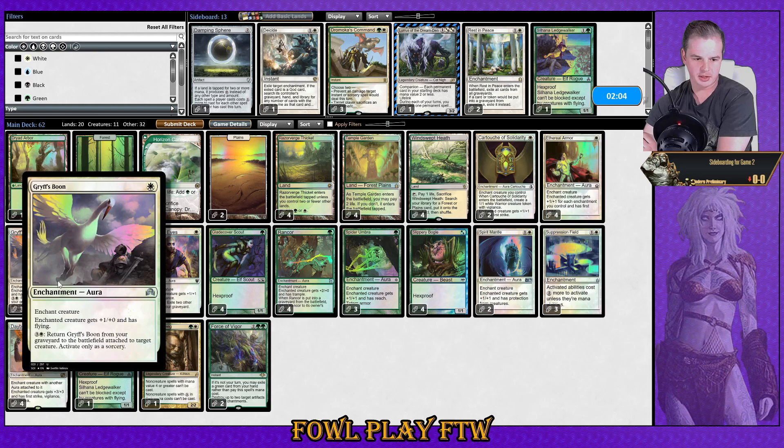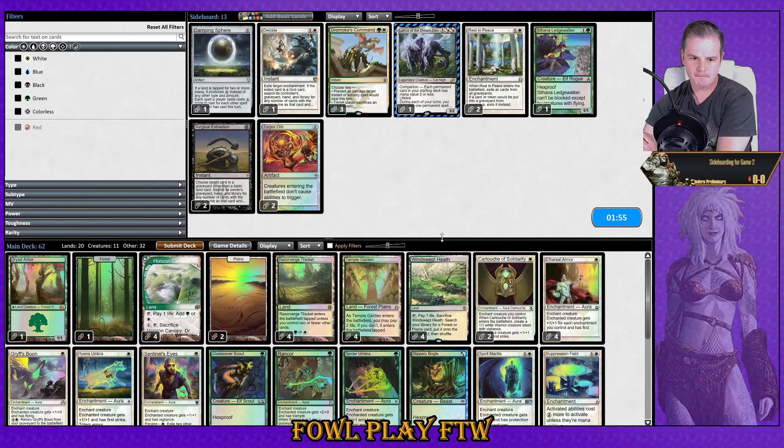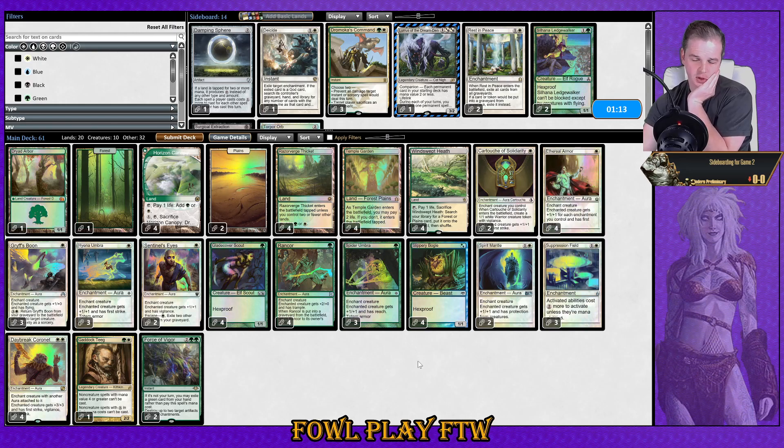Gristlebrand is good because you can get it out through a Chalice of the Void. I don't think Damping Sphere is great here — my opponent assembled Tron nicely and it was his topdeck that mattered, not his creature. Cartouche of Solidarity is probably our weakest card. I might cut the second Ledge Walker — if we turn-two a Ledge Walker and they Chalice on one, we can't play any auras. Ledge Walker could lead us into trap hands.